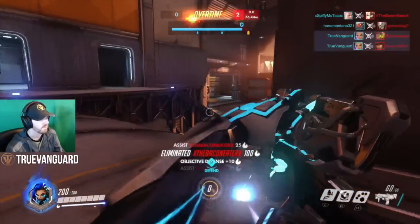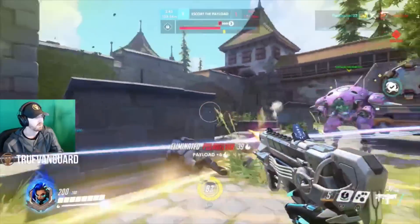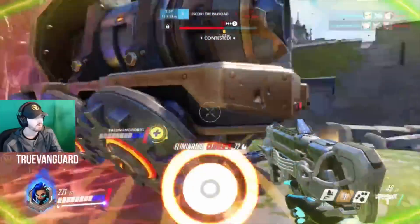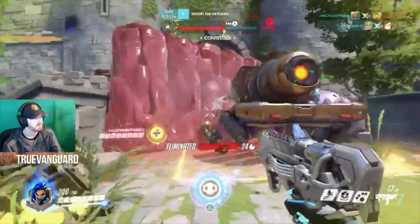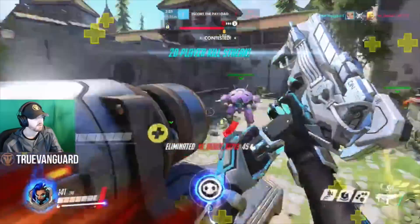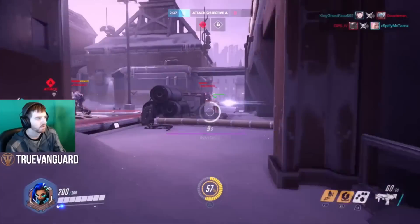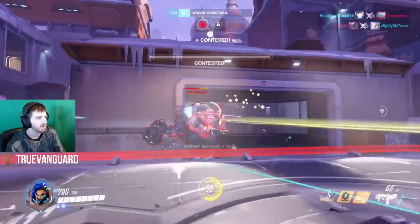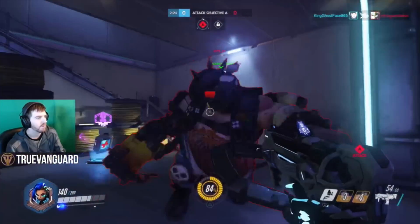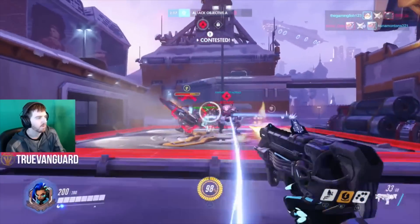Target Reinhardts, Zaryas, Roadhogs, D.Vas — in this gameplay you're going to see me hack all of those tanks at various stages. It's so crucial especially when they're making team pushes and counting on those tank abilities. Stealth behind them, get that hack done, and make sure you have a translocator placed beforehand.